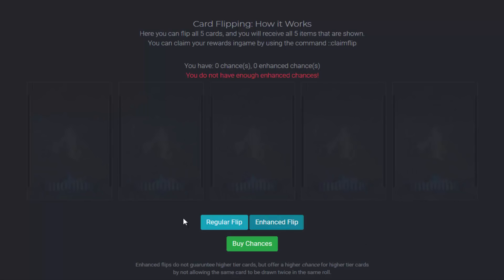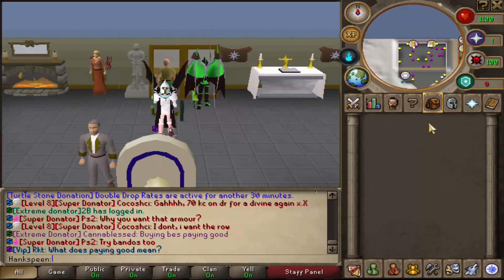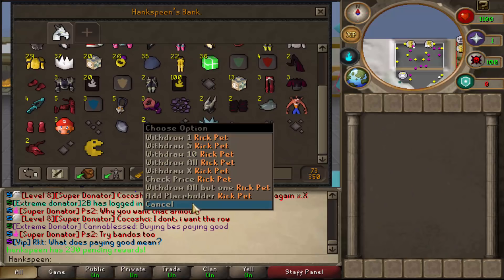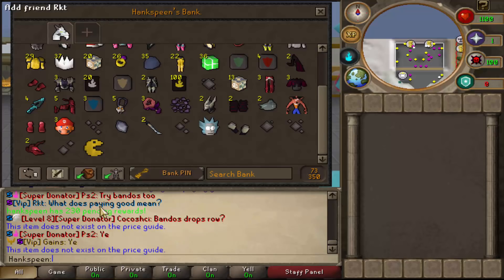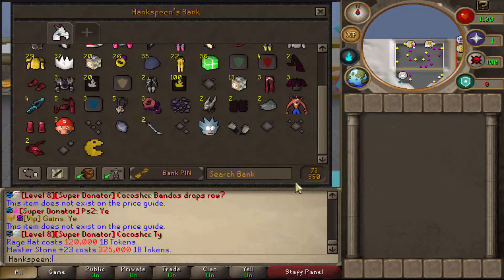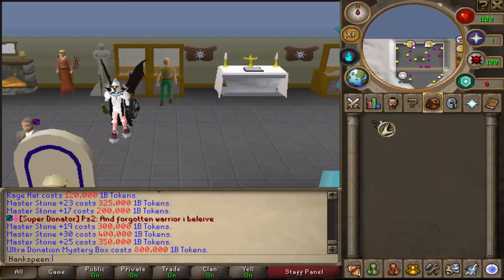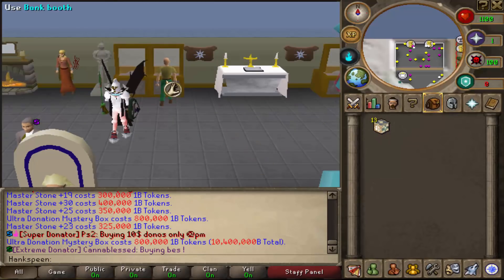We've opened every single flip. Now in game, typing ::claim flip, we're going to receive so much loot — it's actually going to take a while. As you can see, we received an unbelievable amount of loot. We didn't get any golds, which is unfortunate, but we got some crazy items. We got a Rick pet — I believe some of these are one-time pets like a Pac-Man Jr. We got a rage helm, masterstones worth 325 trill each, a bunch of ultra donation mystery boxes. In ultra donation mystery boxes alone, we've got 10.4 quad.